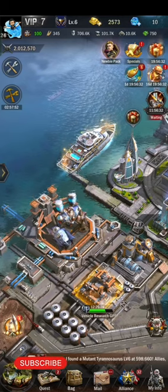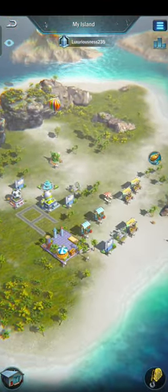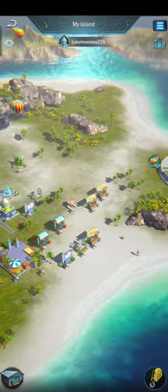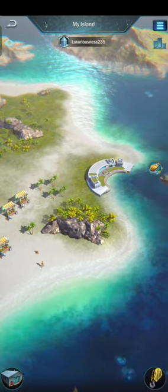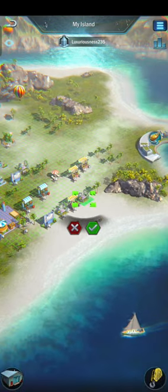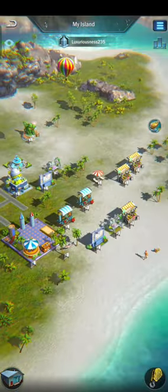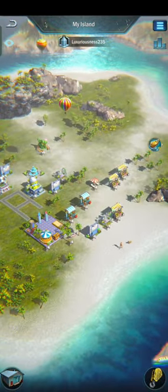By clicking the ship icon you can go to the island. The island provides a passive attack boost to your army. You can upgrade your items from the island, increase the item level, and win or claim items from various events.